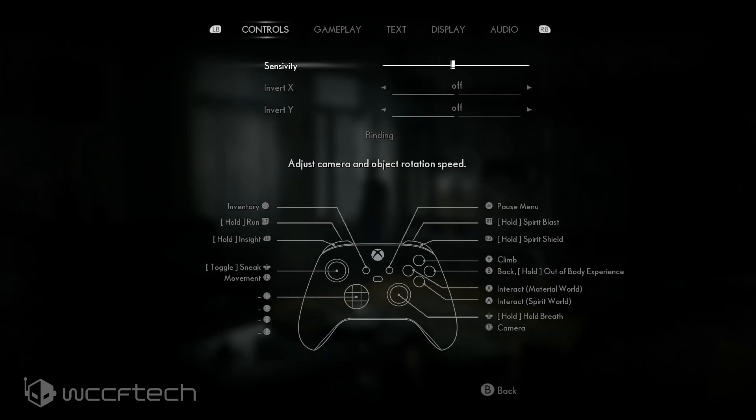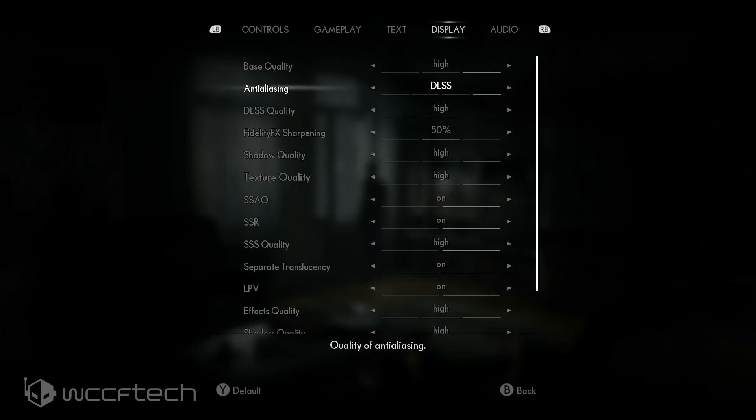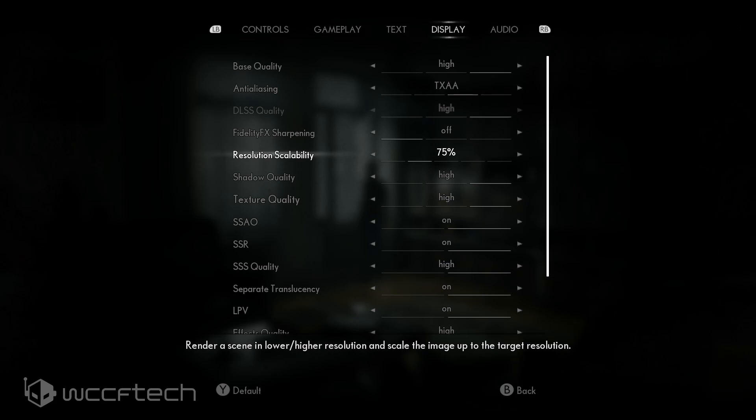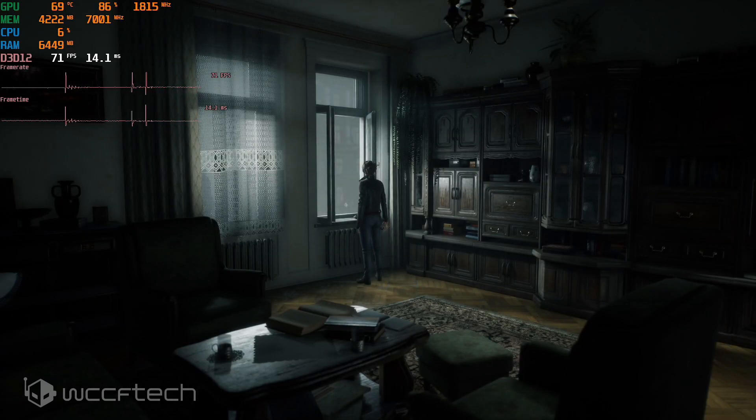The game recommends using a controller, and I highly recommend it. In the display settings: resolution is 1920x1080, full screen. Ray tracing is set to Ultra — we'll turn that off and set quality to High. We'll turn on TXAA for anti-aliasing and turn off FidelityFX Super Resolution. There's also resolution scalability through FidelityFX, which is a really cool option we'll look at later.